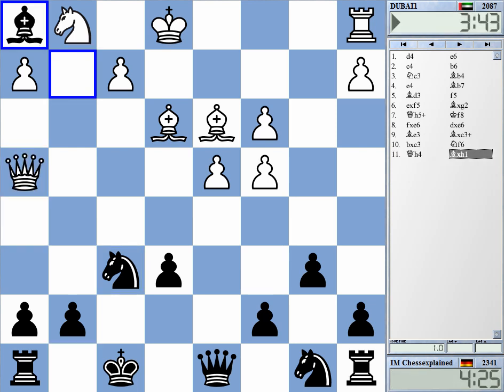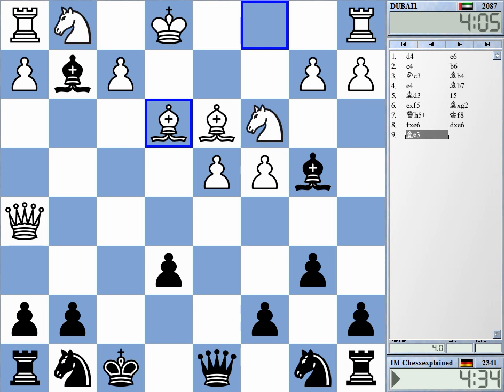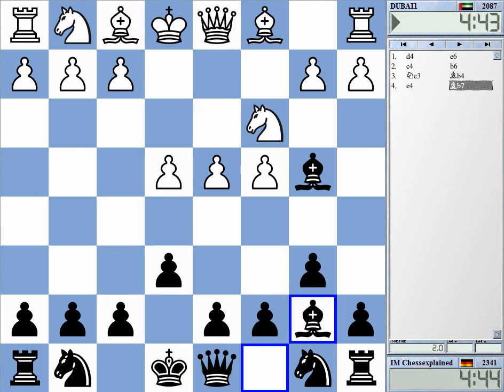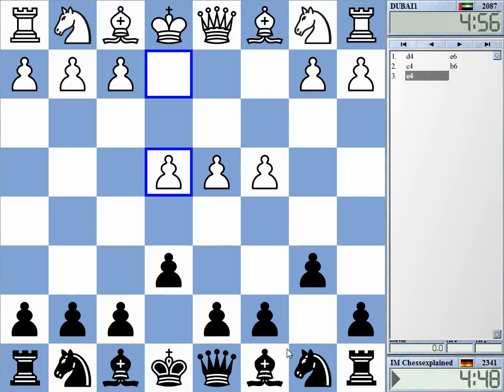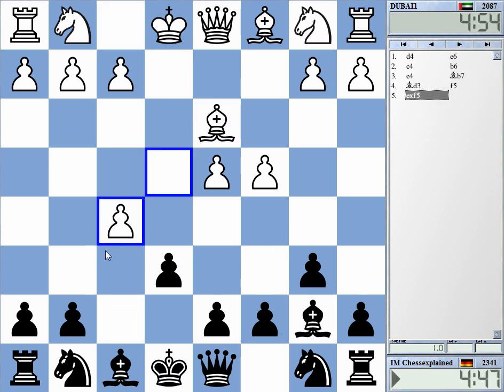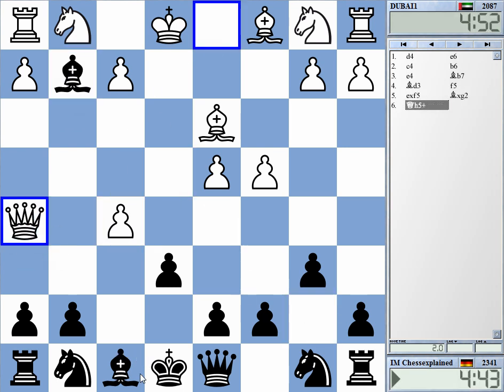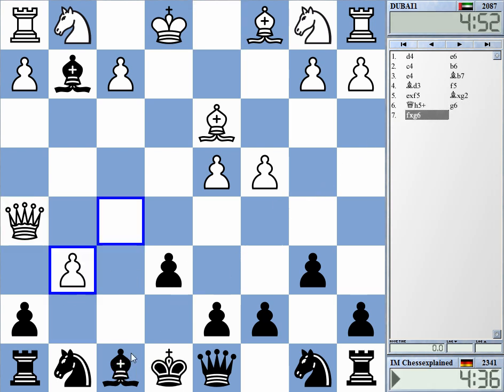The difference is — white can easily confuse that. For example, in this position, f5: white can take. This is the difference, because after bishop g2 I don't have f8. I don't have f8 — this is very important. I must play g6 here, and this is something entirely different.